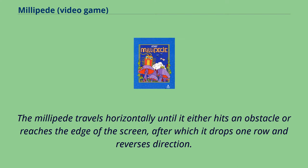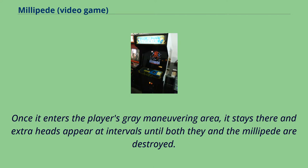The millipede travels horizontally until it either hits an obstacle or reaches the edge of the screen, after which it drops one row and reverses direction. Once it enters the player's grey maneuvering area, it stays there and extra heads appear at intervals until both they and the millipede are destroyed.